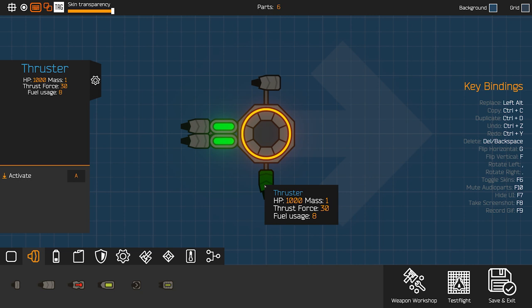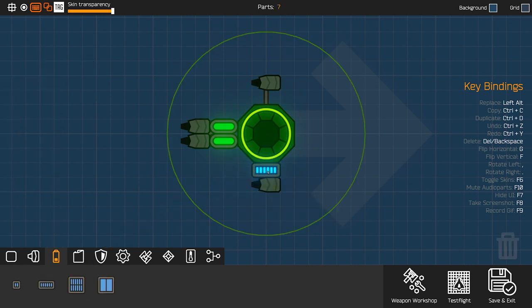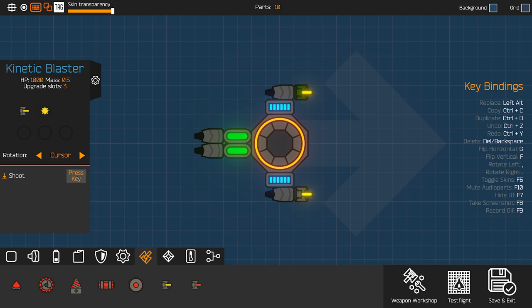You can also rotate them with the mouse wheel. Next up we need some batteries. These are needed in order to power the weapons of the drone, which will be essential when you encounter enemies in the game. Weapons and other drone parts have key bindings, where you can change which key or button has to be pressed in order to activate the drone part.